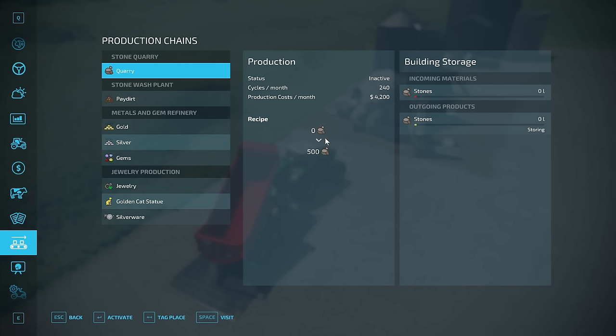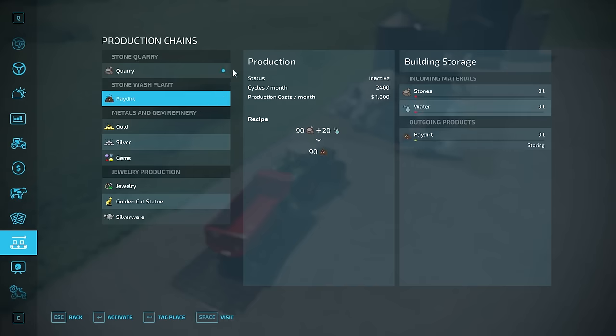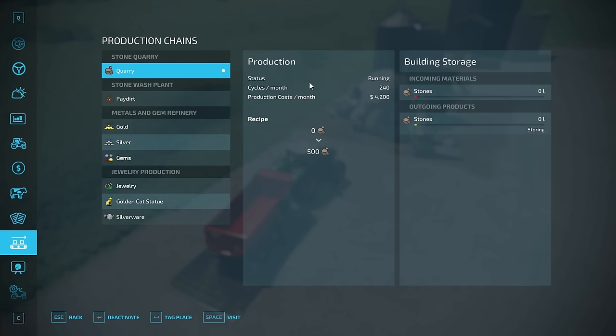Let me give a quick overview of how production works. The stone quarry has one recipe. You click the button at the bottom to activate it and it'll say 'running.' It shouldn't have any issues with materials because it produces stones from nothing. If it's not working it'll say 'materials missing' and show red instead of blue.